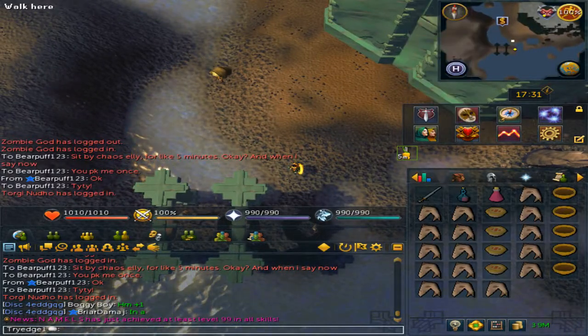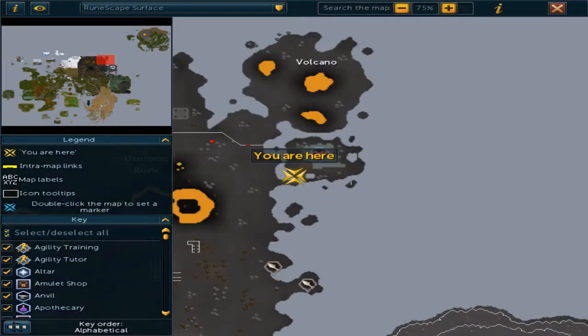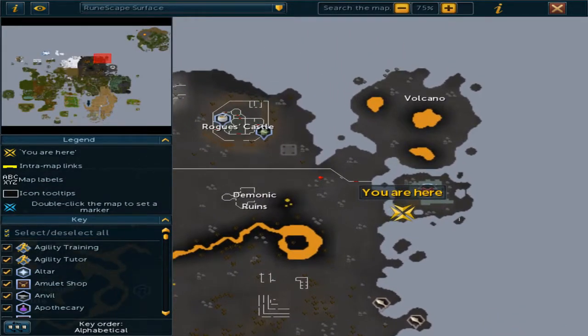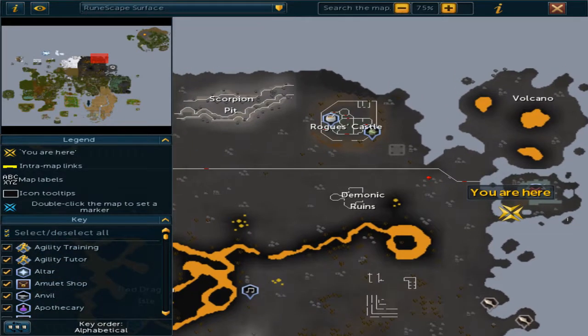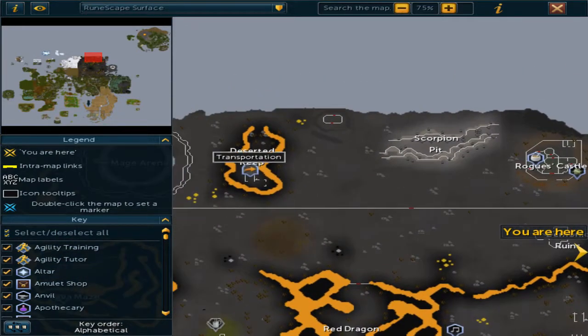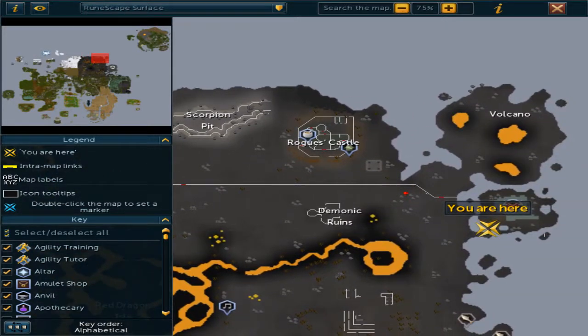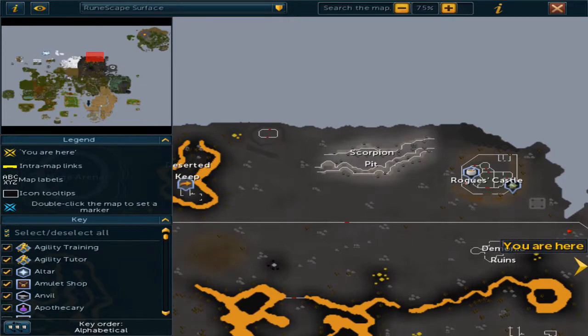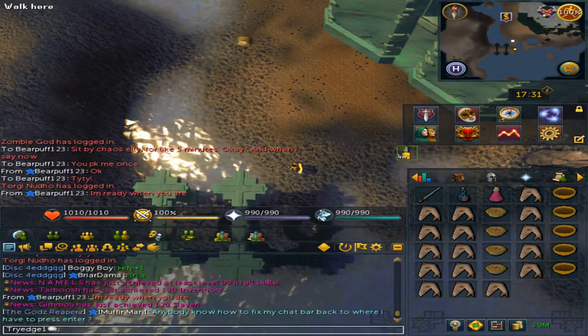You will be in the level 51 Wilderness. From here, you'll want to go north and then west by the Rogue's Castle. This is much closer than using the Ardougne Lever or the Edgeville Lever. The lever is 139 tiles away from the Chaos Elemental, whereas from where we teleported, you are only 132 tiles away.